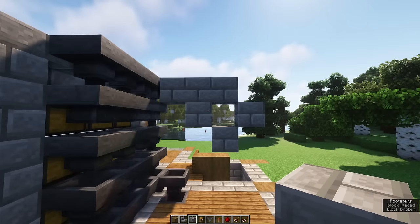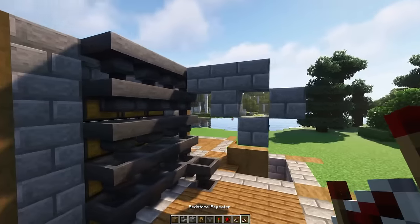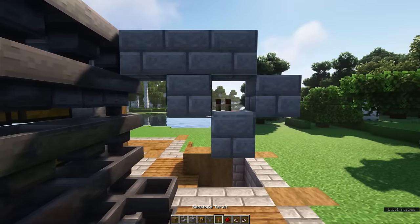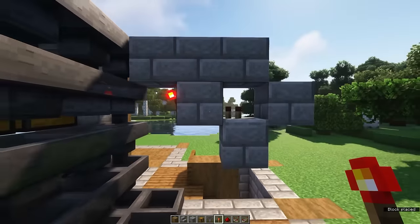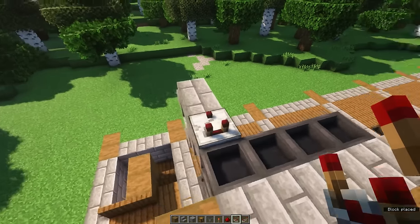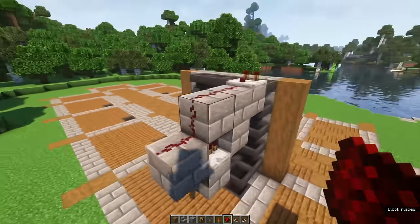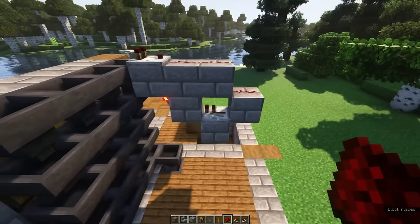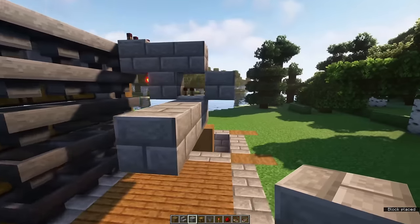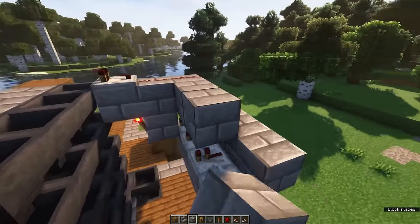After that, create a stone brick structure in which we're going to make the automatic sorter. Place a redstone repeater and a redstone torch on these spots, then place a redstone comparator on top with three redstone dust behind it. You should end up with this — this is going to filter out the exact items you need. You want to create this system behind every chest.